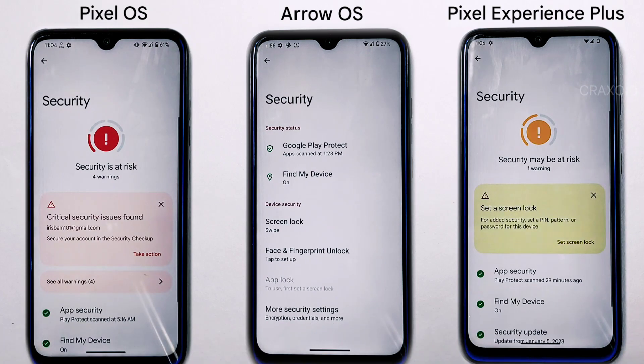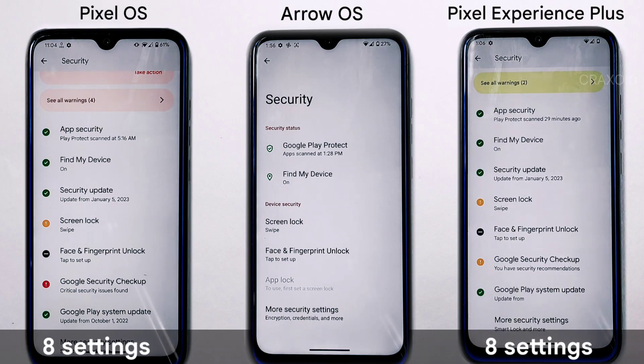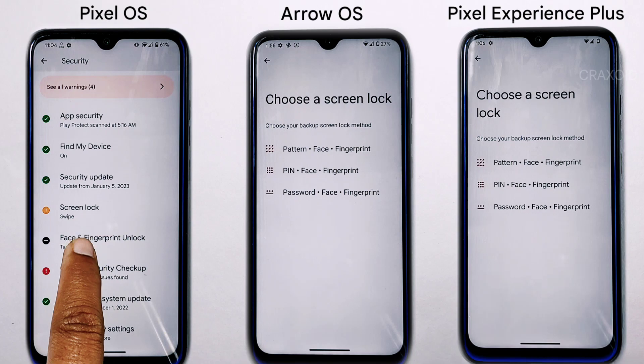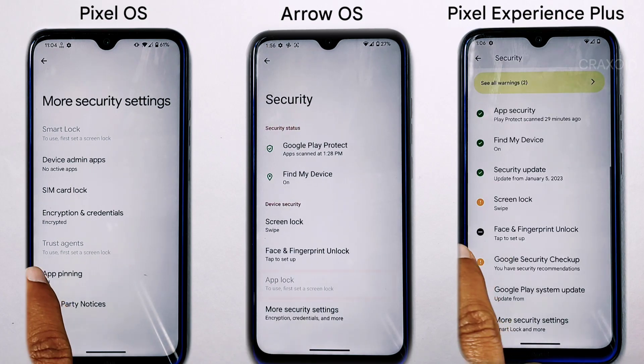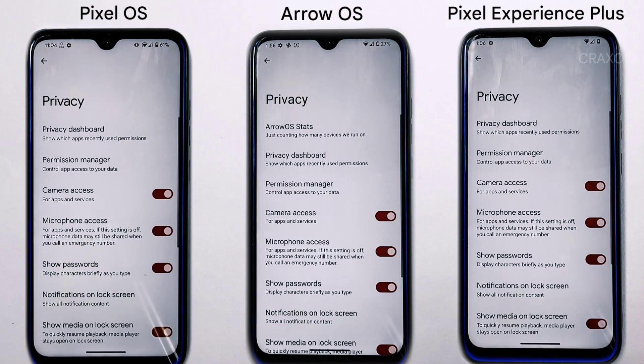For security, Pixel OS and Pixel Experience Plus each offer eight security settings, while Arrow OS offers six. All ROMs include face and fingerprint unlock as well as device encryption. Arrow OS also provides an app lock feature directly in its security settings.